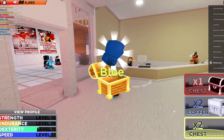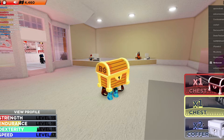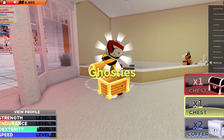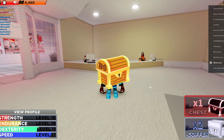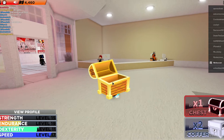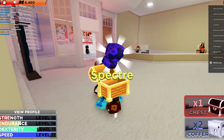Got Blue, okay. I think that's like one of the worst ones. So open up another one. We get Ghosties — that looks pretty good. Okay, one more of these chests. And we get Spectrate — ooh, that looks pretty good.